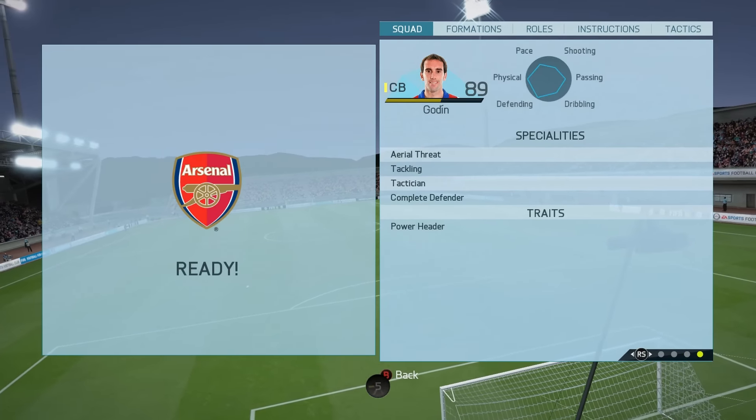If someone asked me would I go out and buy Godin, I'd say yes — he's only about 80k, which is mad cheap for an 89-rated player. However, for an 89-rated player he doesn't play like one; he plays more like an 85 or 86-rated player, which was the biggest disappointment for me.